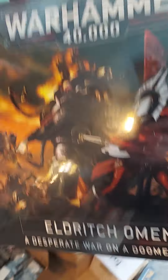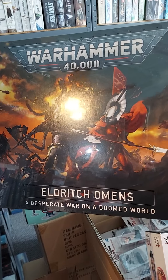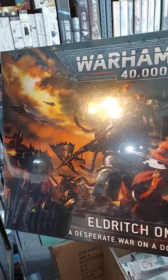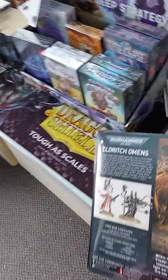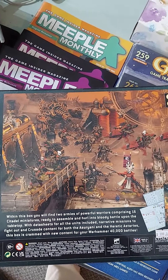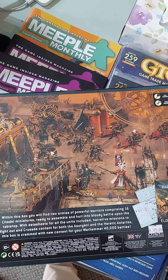And of course Games Workshop puts out new stuff all the time. This is the latest big box — Warhammer 40,000: Eldritch Omens. We have the Aeldari, also known as Eldar, versus Chaos Space Marines. A desperate war on a doomed world. Includes 16 Citadel miniatures, a 32-page Eldritch Omens booklet, and Craft Worlds and Chaos Space Marines transfer sheets.